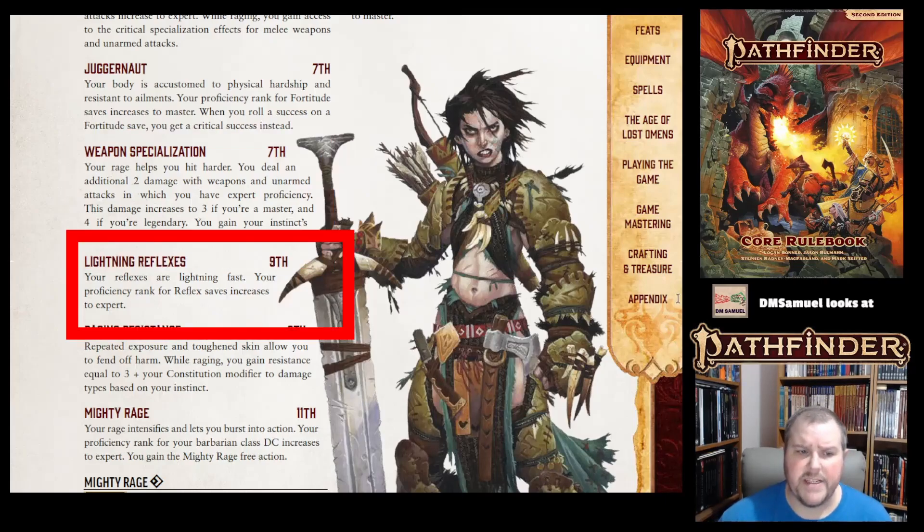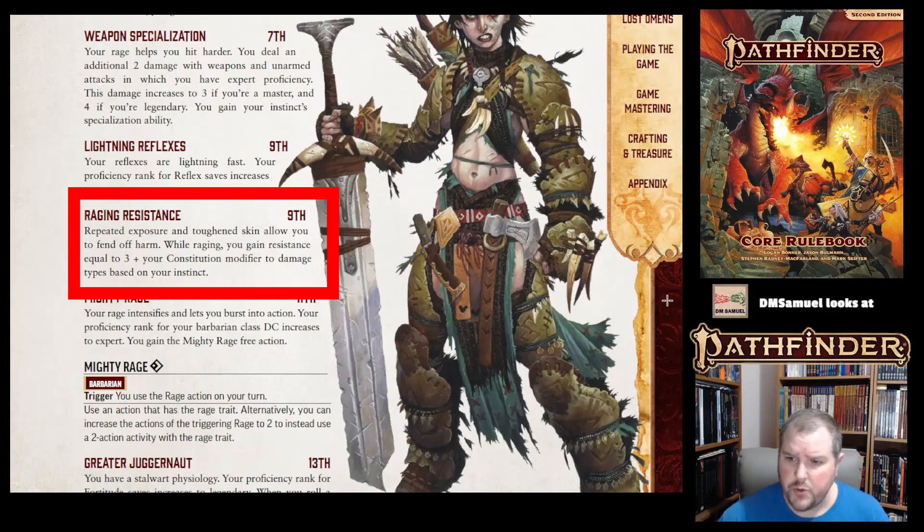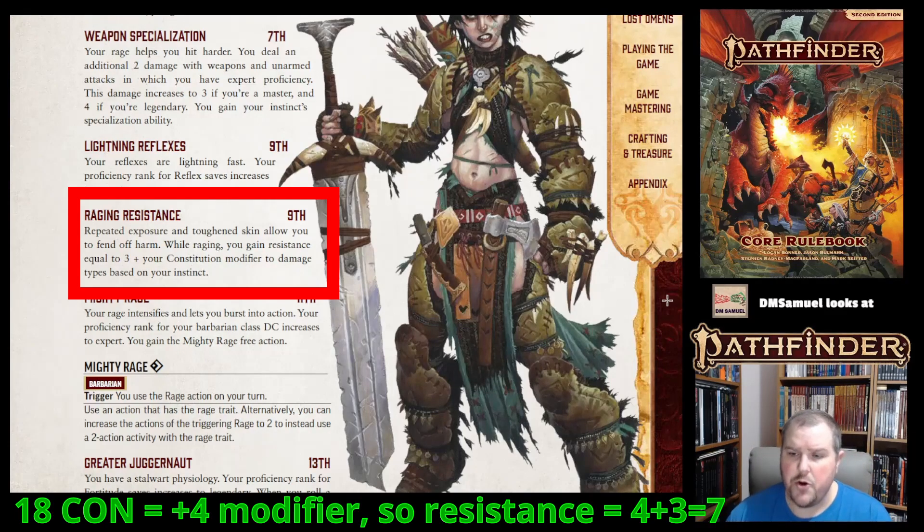At ninth level, the Barbarian gets Lightning Reflexes, so your reflex save goes up to expert. At ninth level, you also get Raging Resistance — when you are Raging, you get a resistance equal to three plus your con mod. By ninth level, your con is probably at least 18 or 19, so you might have a plus four or five bonus, giving you resistance six or eight to the damage type based on your instinct.